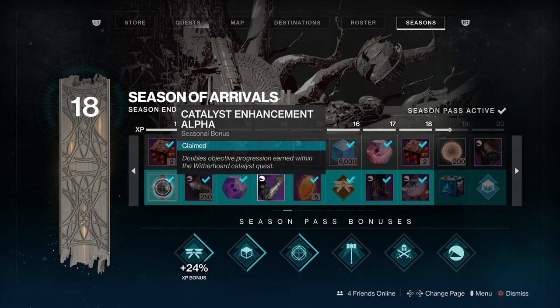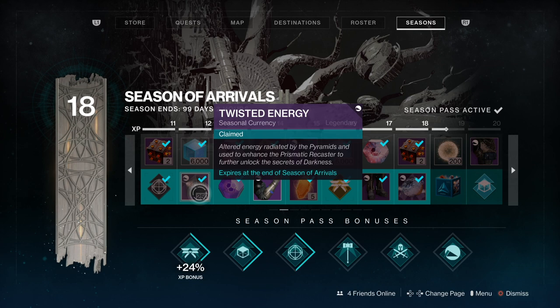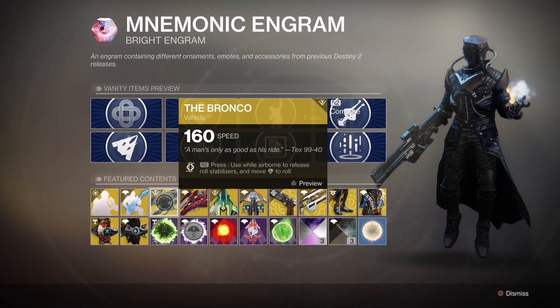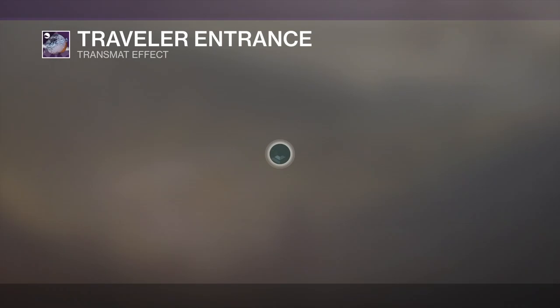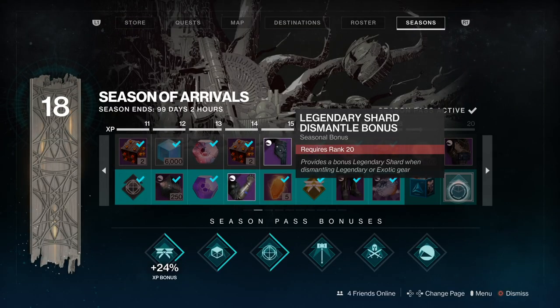On page two, we've got the Catalyst Enhancement, which doubles the objective progression for the Witherhoard — the new grenade launcher. Then we have Twisted Energy, which we need for the Prismatic Recaster. I've done two videos on those, so if you want more information please go check those out. We've got some extra engrams, and these new mnemonic engrams which will give you stuff from the previous season — quite cool. There's another XP boost, the Traveller Arrival Transmat effect, and finally the Legendary Shard Dismantle boost, which provides a bonus Legendary Shard when dismantling Legendary or Exotic gear. Always handy.